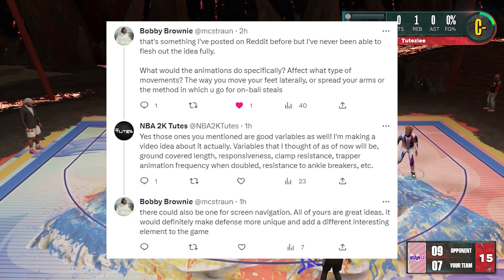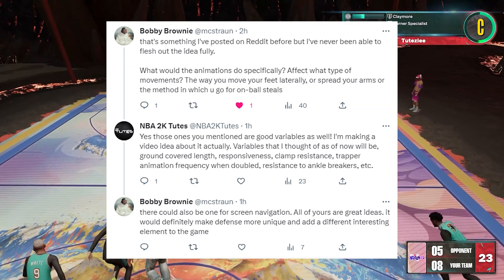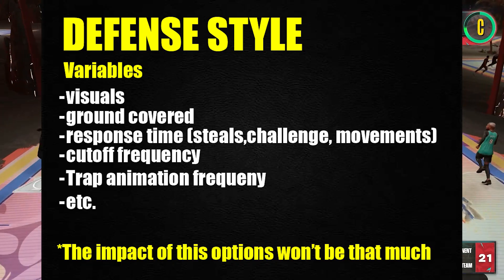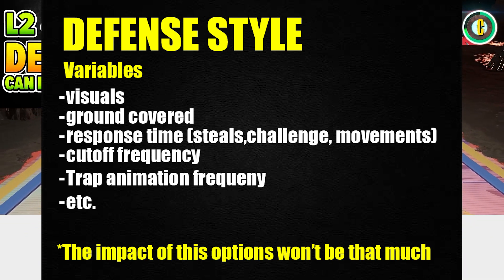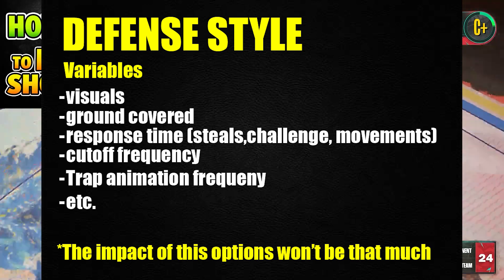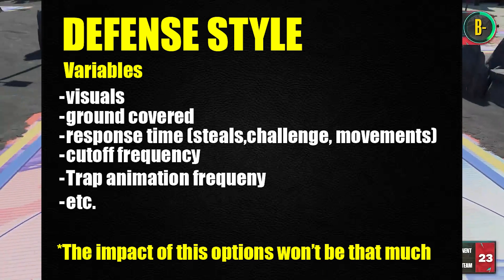And for the sake of balance, this one here will work like your typical rock-paper-scissors principle, where each option will have their strengths and weaknesses. So these are just some rough variables that I thought of: you got the ground covered, which is the actual length of the stance when you hold L2, stuff like resistance to cutoff, stamina burn, responsiveness on changing directions, response time on steals and challenges, the frequency on getting double team animations, and some other stuff.